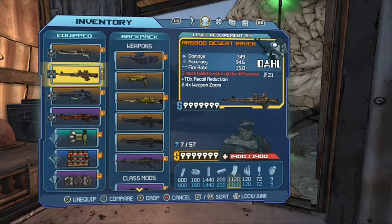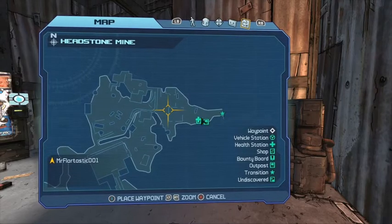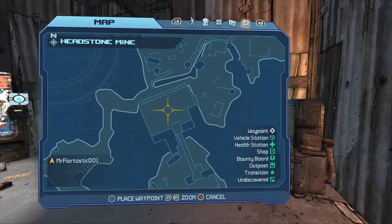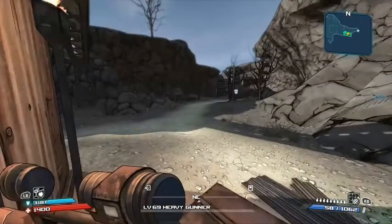So today we are in the Headstone Mine. We're going to do what we usually do for our Nuts and Suck videos and run the map — go all the way through, probably cut a couple corners for time's sake — then end by killing Sledge. Anyway, let's go.